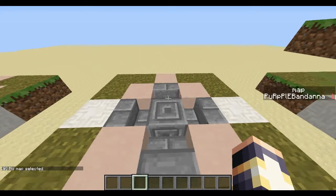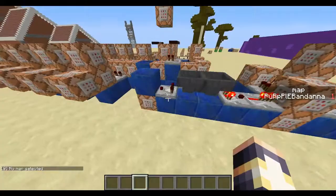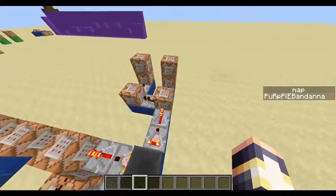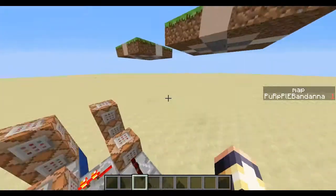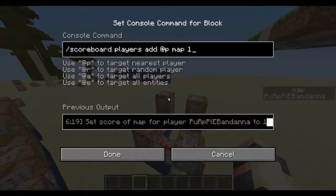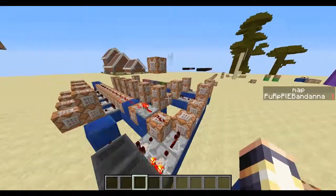Now let's look at the redstone part. It has a basic hopper clock with a transfer cooldown of zero on both sides. This little part here is testing for the player on the white quartz block right here. This part just plays the random.orb sound, and this will add a scoreboard point while this will remove a scoreboard point.